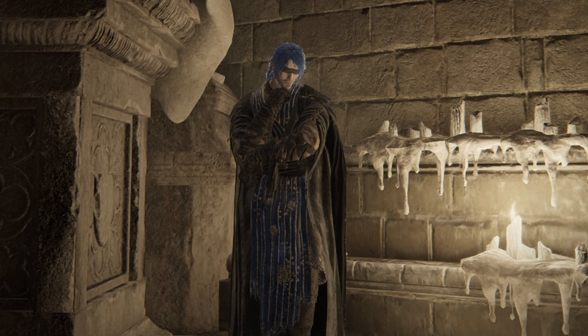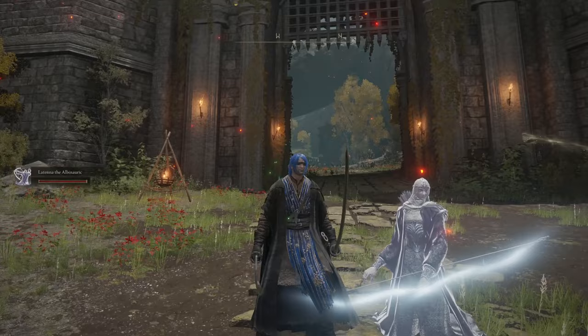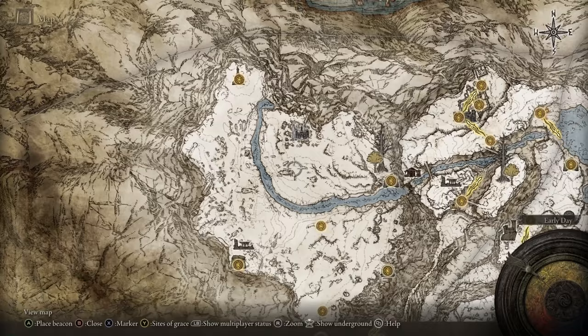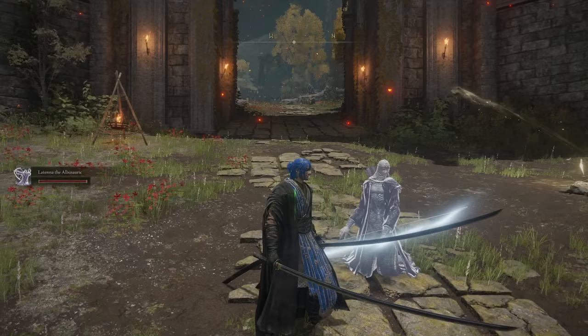Latenna the Albinauric has an interesting storyline as an NPC in Elden Ring and she becomes a summon. These Albinauric women cannot walk and cannot move, so we find them in the Consecrated Snowfield area, the west side of the Mountaintops of the Giants, where they rove around with wolves riding them. As a summon she's pretty cool with the bow, able to shoot enemies, but she cannot move. But what if we could help her by giving her a wolf to ride?